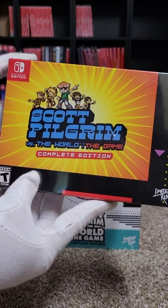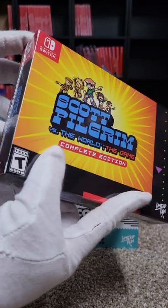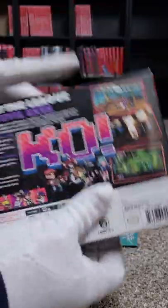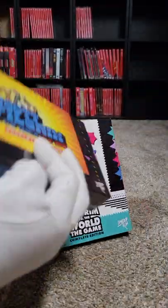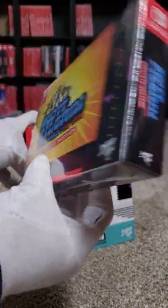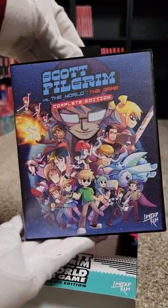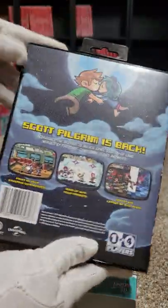Ninety-four we have Scott Pilgrim vs. The World: The Game Complete Edition — it's in a Super NES box Collector's Edition, and then there's also a Collector's Edition. There was also a third Ultimate Edition but it was too expensive.